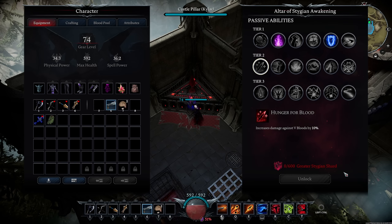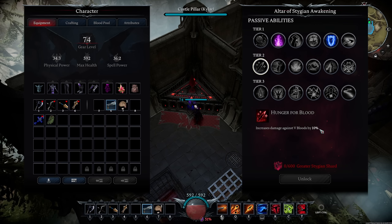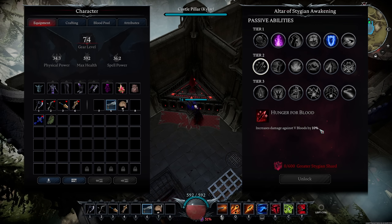On to Tier 2, which costs 600 Greater Stygian Shards. The first is Hunger for Blood: 10% increased damage to V-Bloods. This is super nice on Brutal Mode since you want to kill bosses as fast as possible because they're so scary and do so much damage. Overall though, this one's not super high priority unless you're playing PvE only.